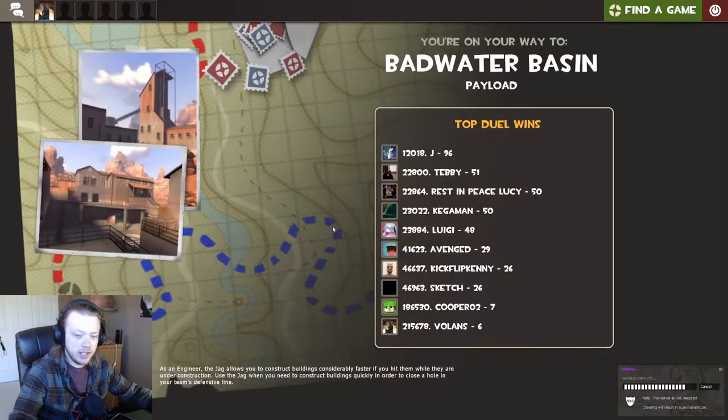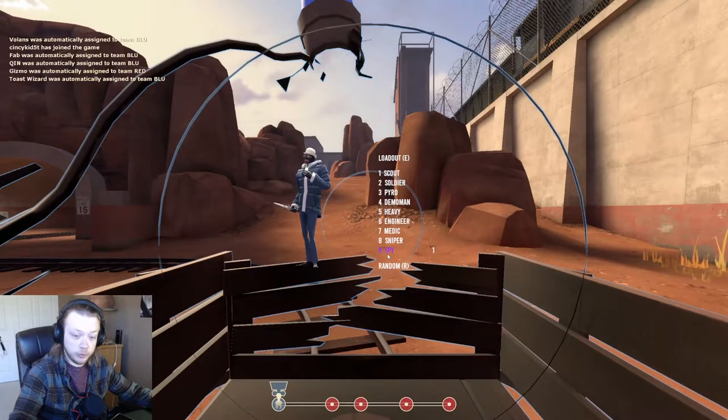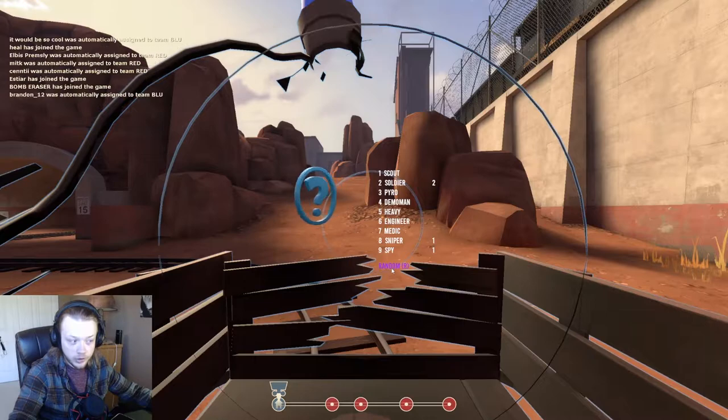We seem to be doing Badwater a lot in these videos. I don't know what the deal is. And this one's just starting, so I guess we're doing Badwater. This time I'm gonna hit the random class button and whatever class we get is what I'm gonna play. We're gonna leave it up to Fate. Ready? Three, two, one.